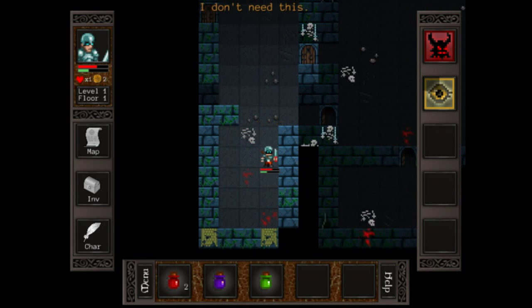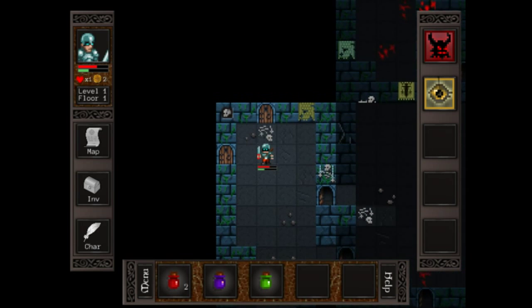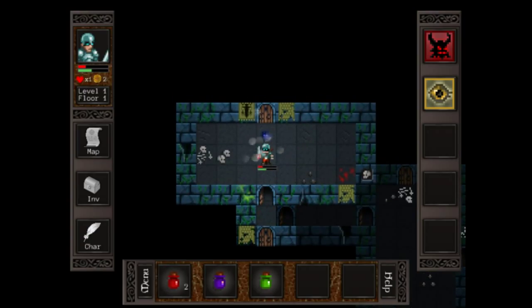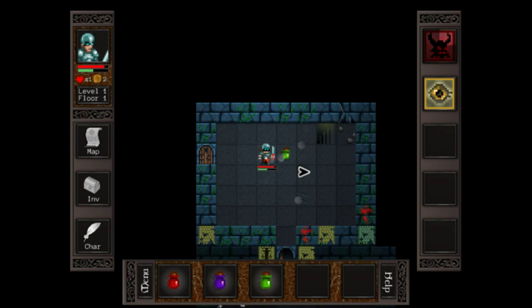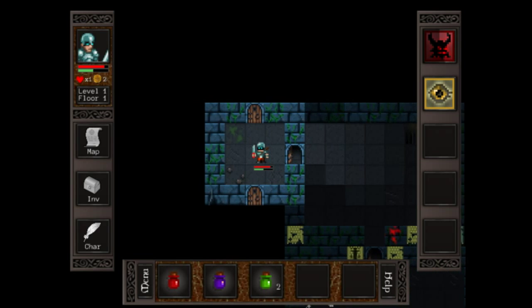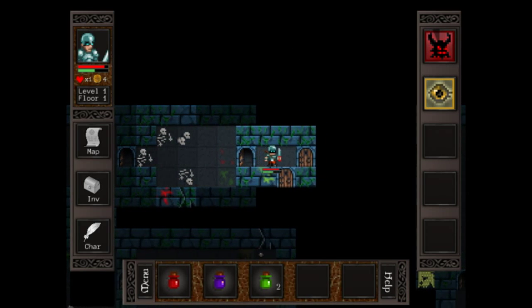Got him — taking damage. There's the stairs to the next floor down, but there's still quite a bit to explore on this level. Like most roguelikes, this one has you dungeon crawling down floors to get to the Minotaur.